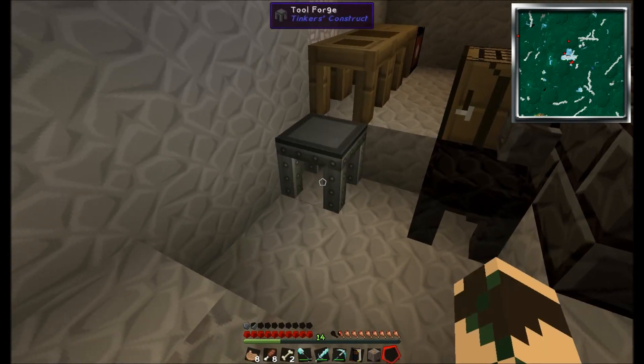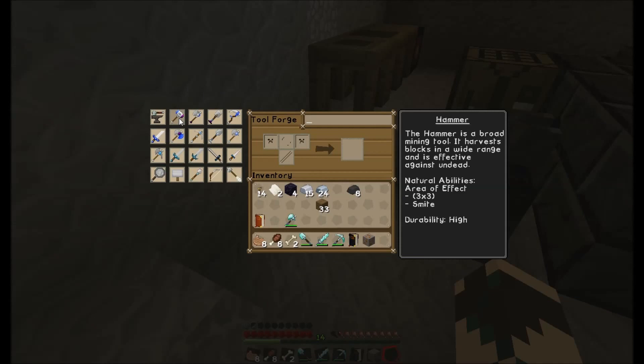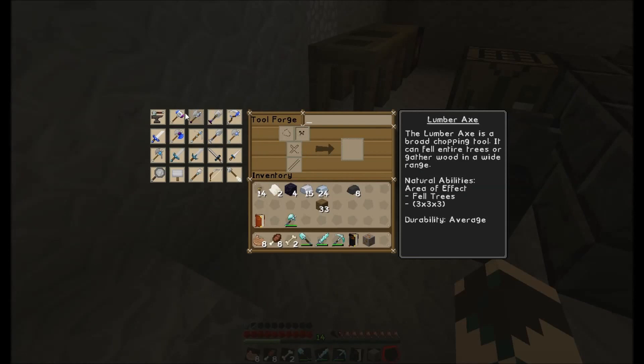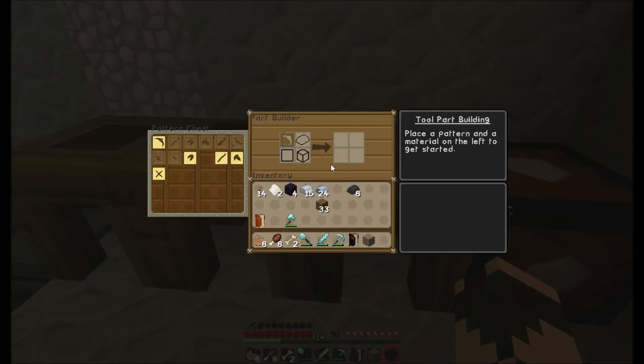This room needs an overhaul. The first thing we're going to make is a hammer. There's an excavator, a lumber axe, and a hammer — we're going to get a hammer first. So we need two large plates, a hammer head, and a strong tool rod by the looks of that. Let's see what we have. We've got a normal tool rod — that's not what we want, we want a hammer.